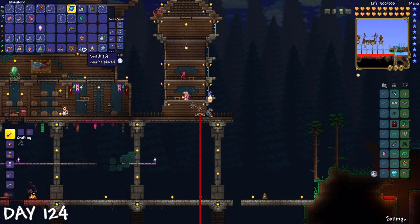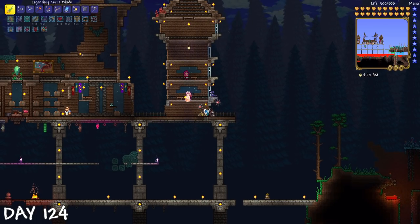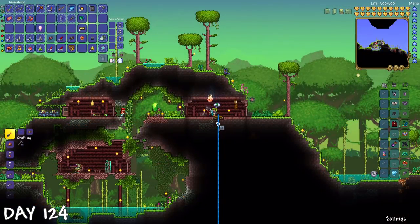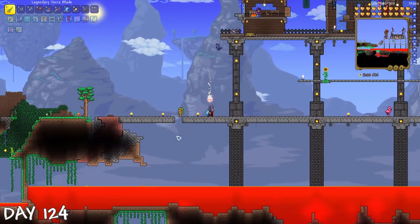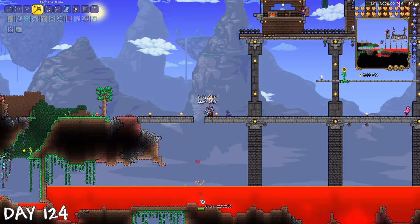On day 124, I got to placing teleporters, since pylons don't really work during invasions. So if I ever really need them, they're gonna be available. Plus, I still hadn't gotten my one pylon in the ocean — I assume because there are some characters that don't like each other there, but I'll worry about that some other time. While working on setting the teleporters, the dryad accidentally teleported with me, then she just jumped off the castle and fell into lava.